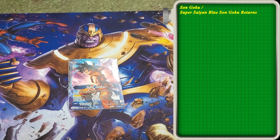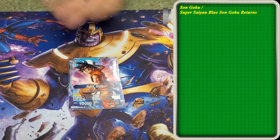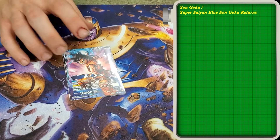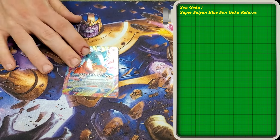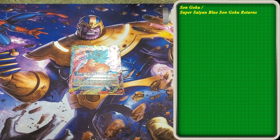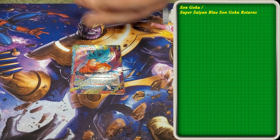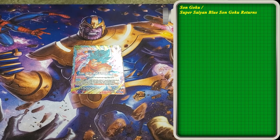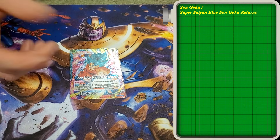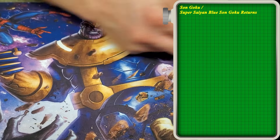So Goku basically gets plus 1K for every energy you've got. When you have 4 energy, you can draw a card and switch energy to active and awaken. On the awaken side, same thing, except when you get to 7 energy he gets crit, and then if you have 5 Z energy he gets double strike. He still has that same ability where he gets plus 1 for every energy you have. So it's actually pretty aggressive — it's pretty good.